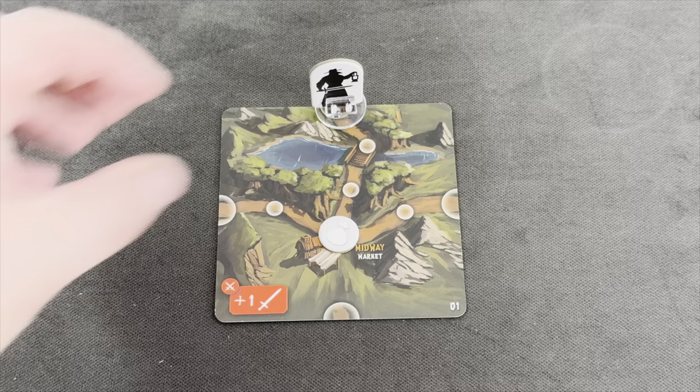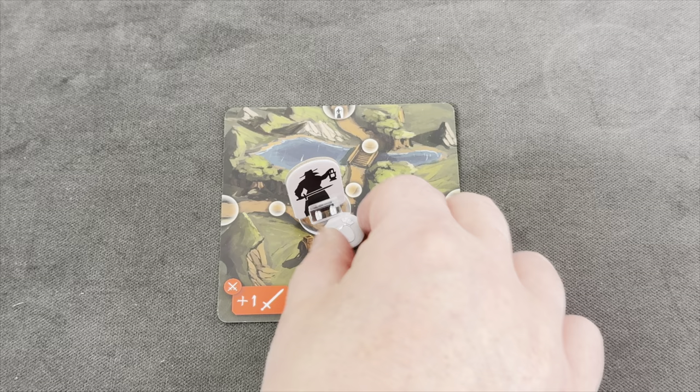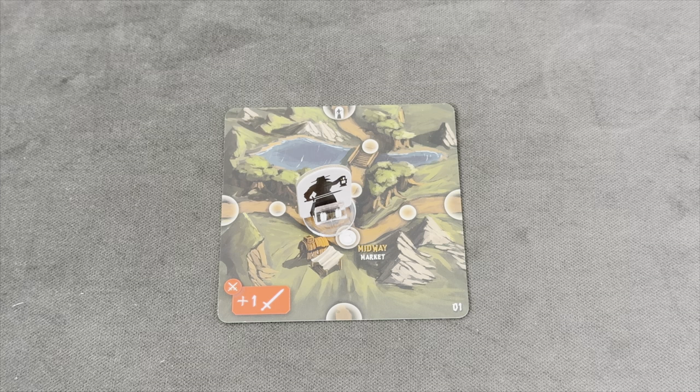With our very first action, let's move our three spaces — one, two, and three — onto Midway Market. Then we take our optional action, which is to grab this token here, put it back to the supply, and draw our very first item card.